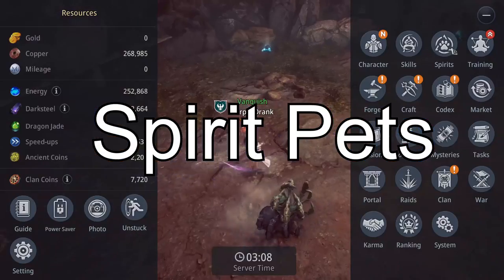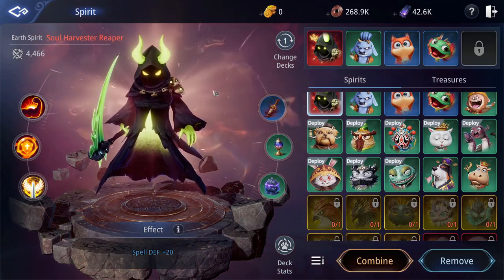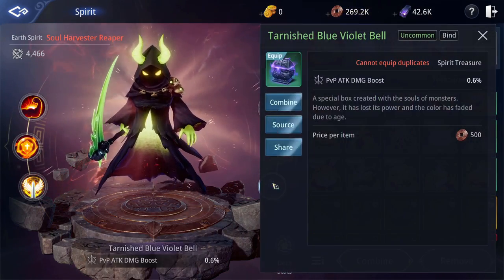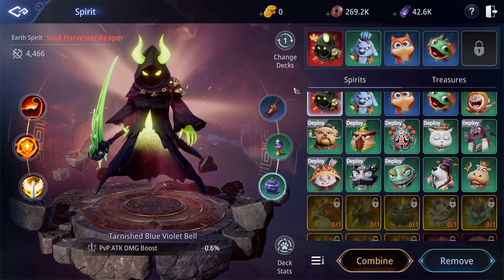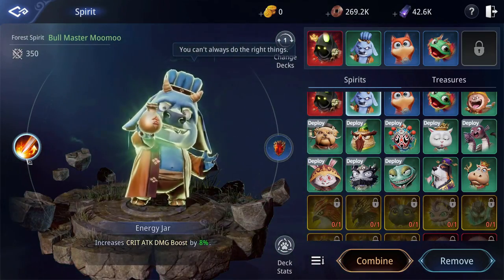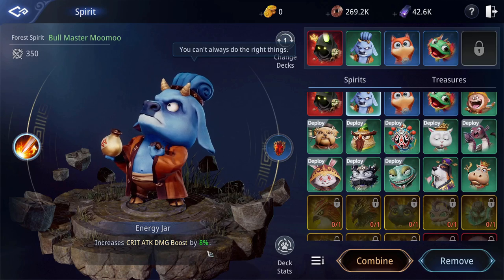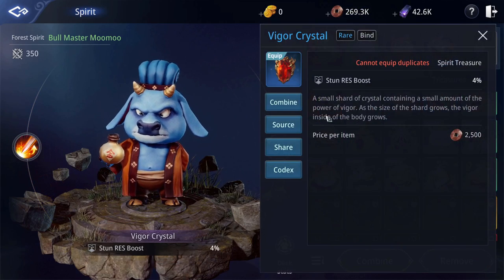Spirit Pets: if you only have uncommon pets, equip your Dragon, Bull Master Moo Moo, Lantern Master Lamp Hunt, and Dark Serpent Masla, or any rare or epic pets you unlock over time. The best treasures would be the Tarnished Blue Violet Bell and Tarnished Lightning Bell. As those can be hard to obtain, crit, bash, or debilitation modifiers can be helpful to fill in until they can be acquired.